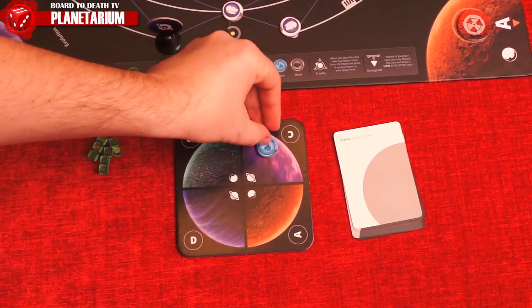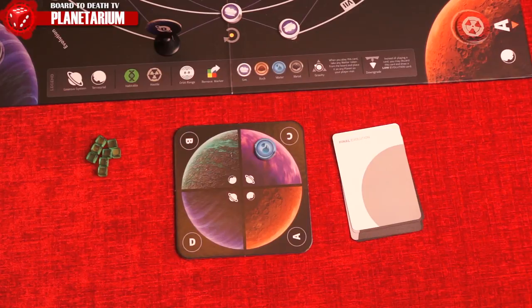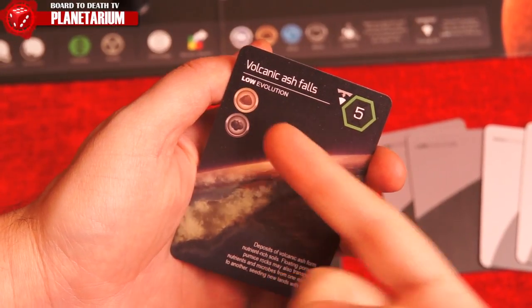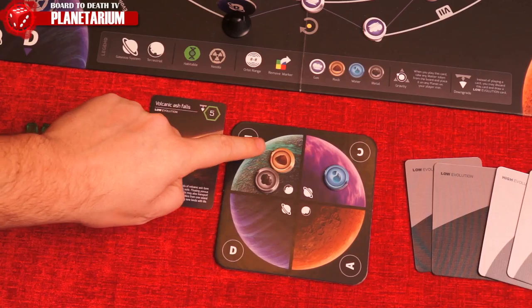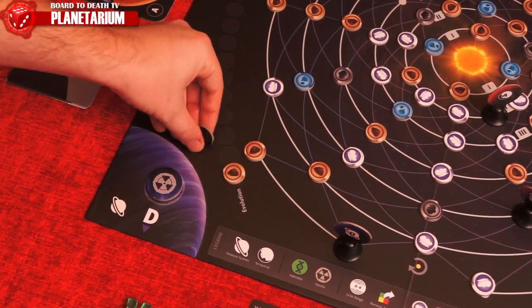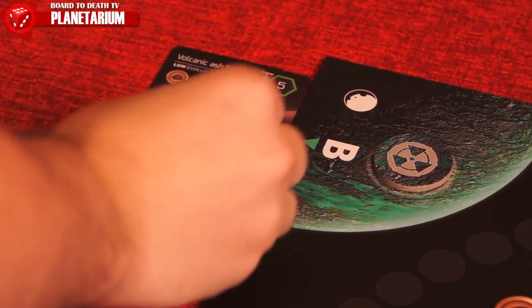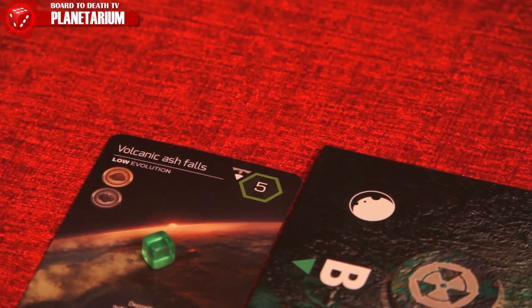When a planet lands on a matter token or vice versa, take the matter token and place it on that planet on your planet mat. On your turn you can also fulfill one low or high evolution card if you have the prerequisites listed, which include matter and can include types of planets — terrestrial or gaseous. Remove the appropriate matter token from the planet and place it in the evolution track on the next free space, then place the card next to the board on the corresponding planet with one of your markers.